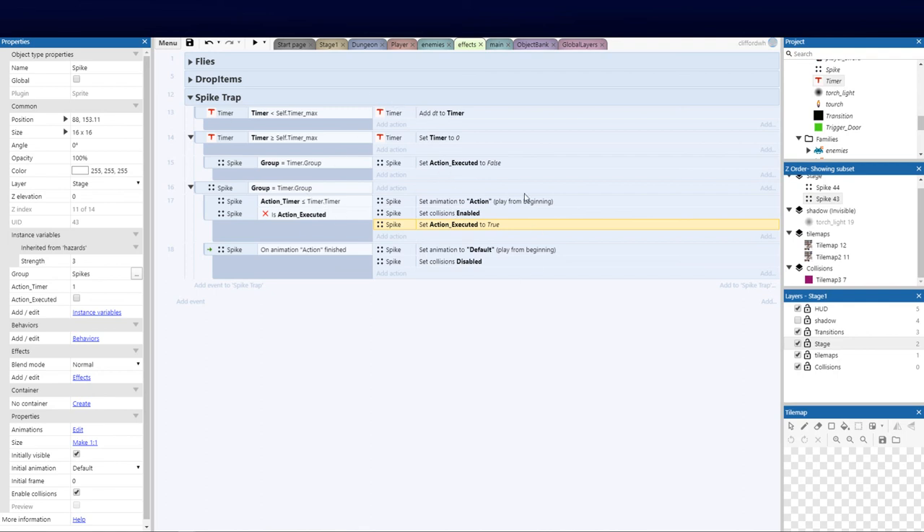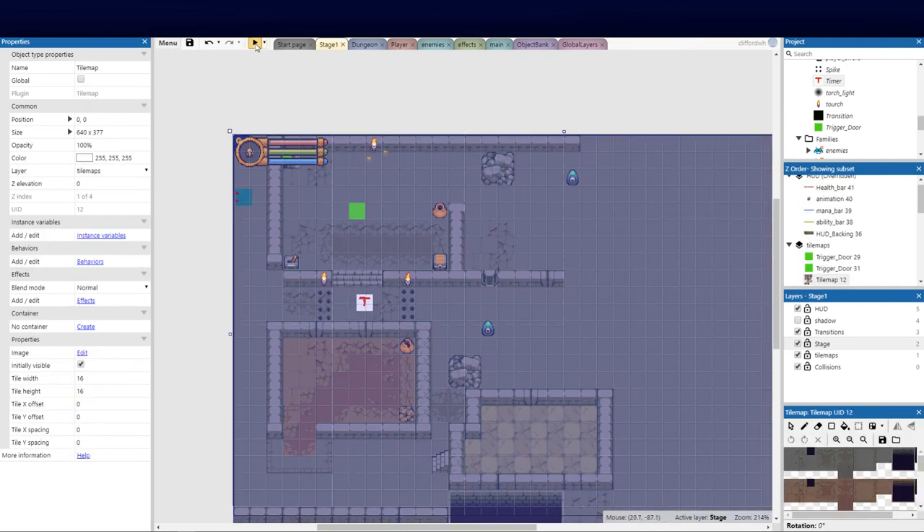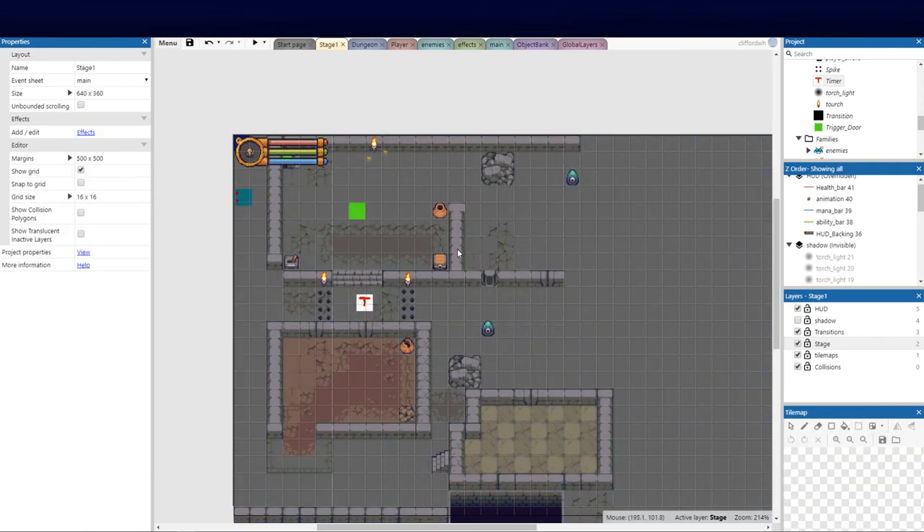This is a very tidy way of doing it. You can do it without the timer, but it becomes a problem when you've got multiple spike traps running in different sequences. With the timer I can set different action_timer values — if I set both to zero they all trigger at the same time, or I can stagger them so one comes up while the player moves through, then the next fires. You can be creative with your stage design.